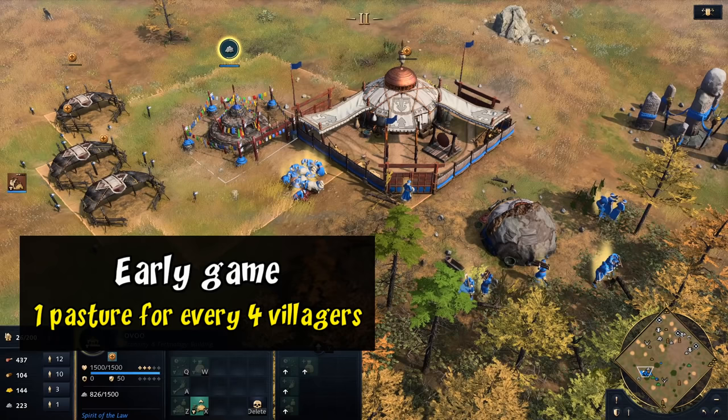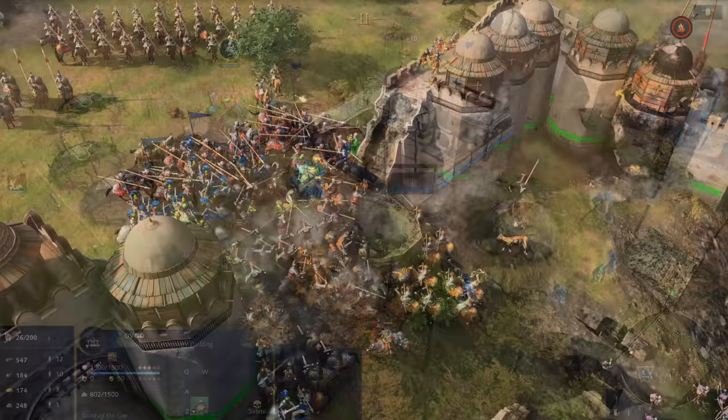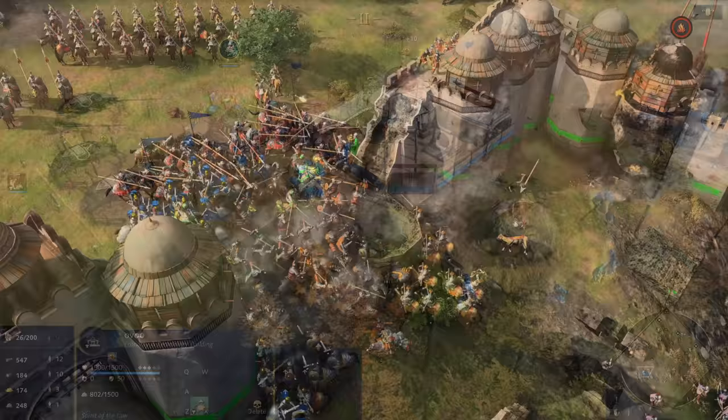Ultimately you may decide just to wing it, because it's not worth the trouble of crunching the numbers — which is fair enough. Your strategy may just be to keep adding pastures until the villagers stop going idle. Either way, in case you were curious, those are the numbers and what's actually going on behind the scenes. That'll do it for this one — thanks for watching guys, and I'll see you next time.